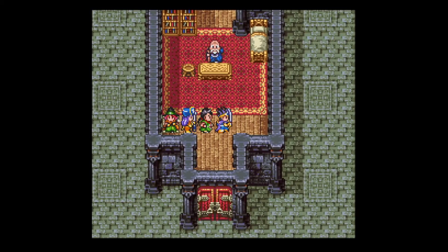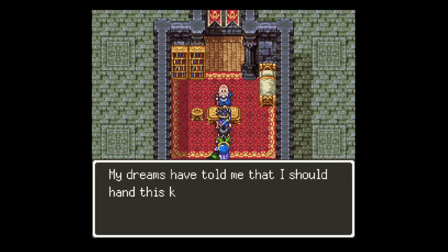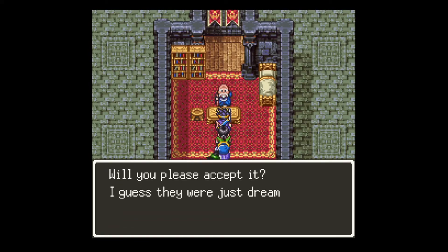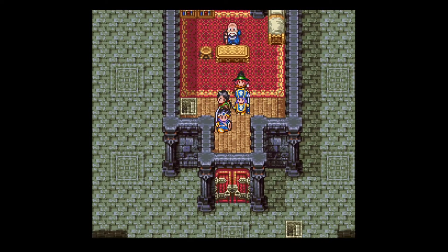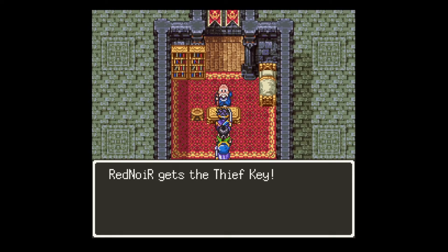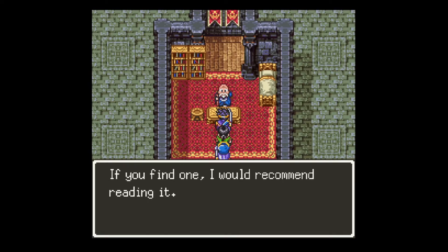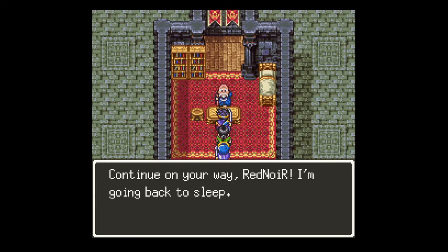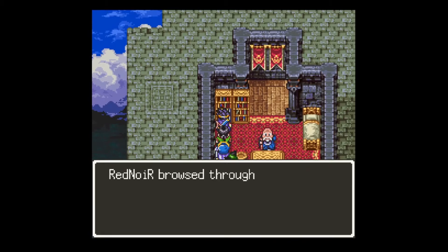Finally, Red Noir — the old man says his dreams told him to hand this key over to us. I just wanted to see what happens if you say no — I guess they were just dreams after all. But we have to say yes. By the way, there exist books that are capable of changing your personality. If you find one, I would recommend reading it. The old man says to continue on our way and goes back to sleep.